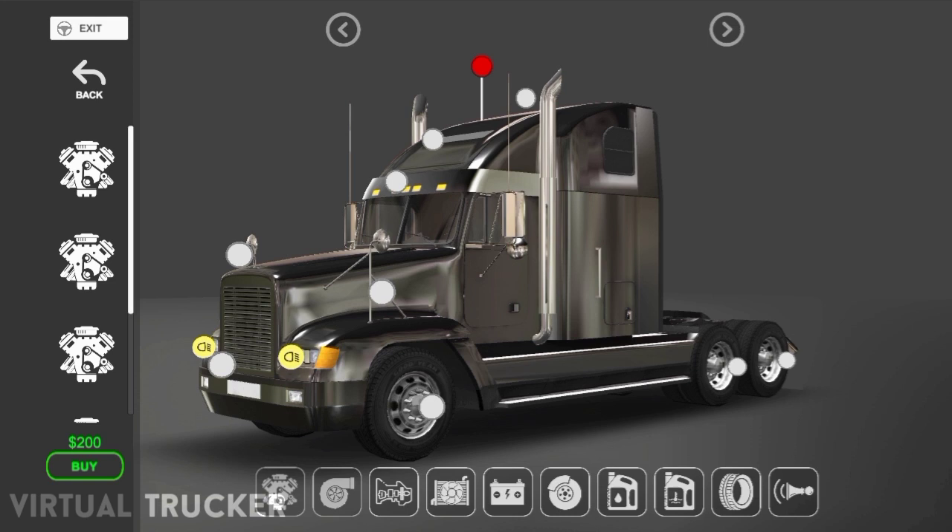When you look at the picture, you see all the anchor points on the truck — those tiny dots. Those are the configurations and customizations you can do on your truck: from the bumper, the grill, the hood ornament, front hood mirrors, sun visors, exhaust, rims, and tires — you can change all of them. The lights can also be customized to what you want. But that's not all, ladies and gentlemen — take a look at this.